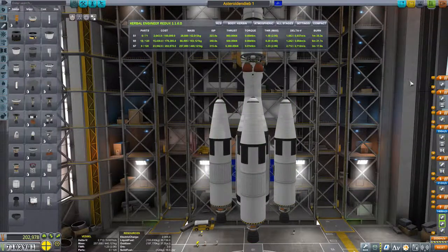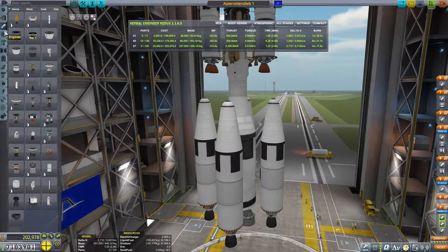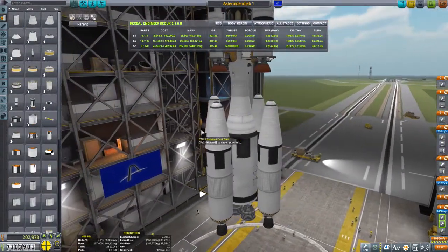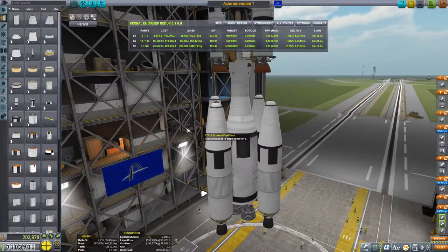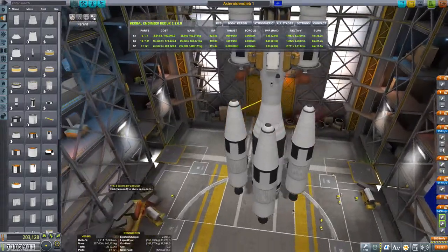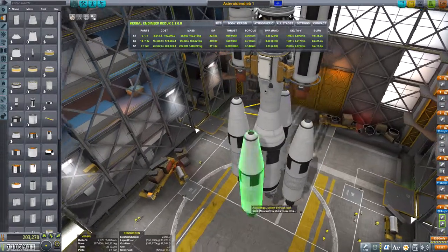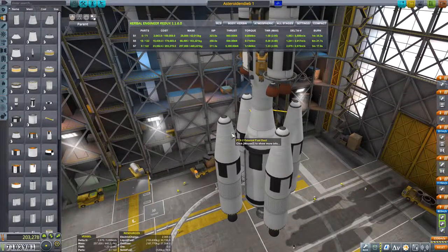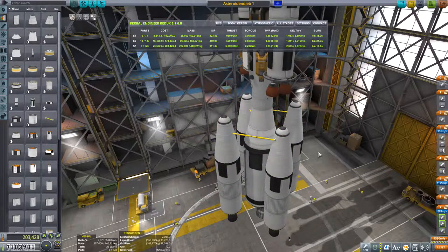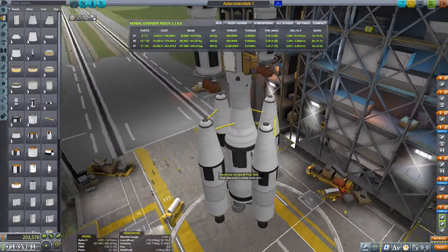Nach dort drehen wir uns. Das heißt, abgeworfen werden zuerst die Beine. Das heißt, wir müssen von hier nach hier, und von hier nach da. Von hier nach hier, und von hier nach da. Super.